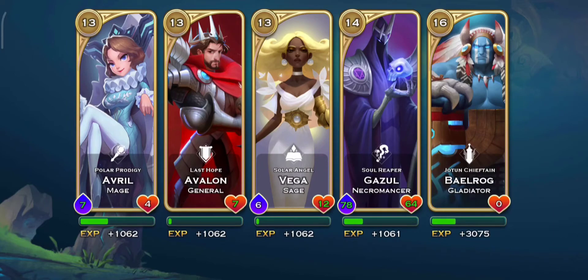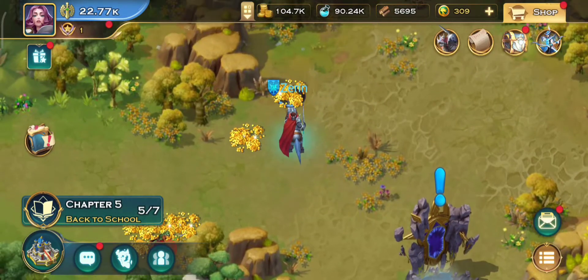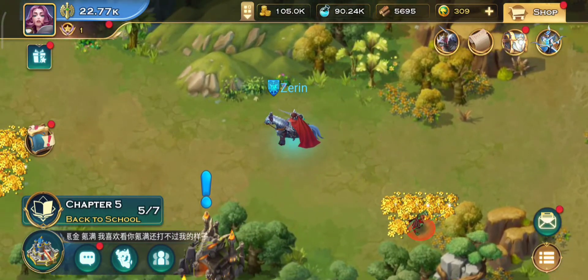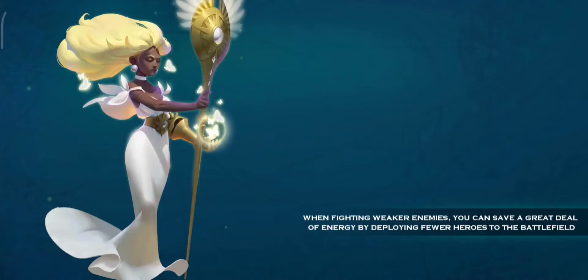Equip stones in temple tier 1 to increase your power. Do the dungeon challenges as well, because it gives you extra rewards.